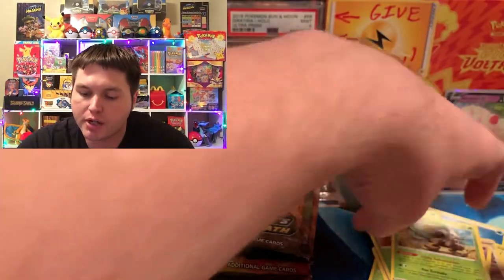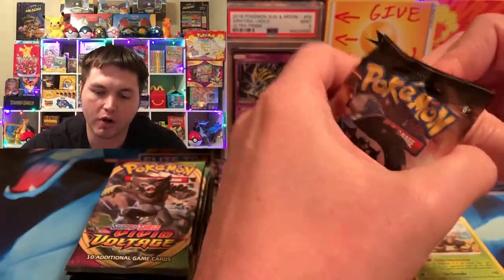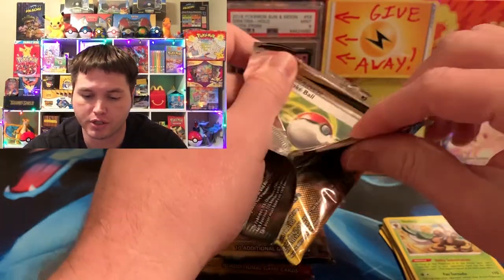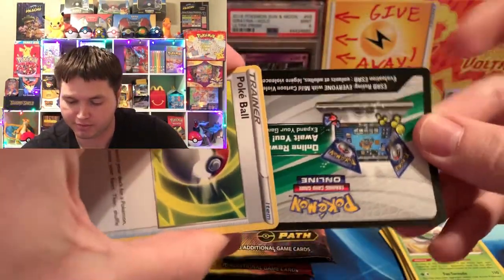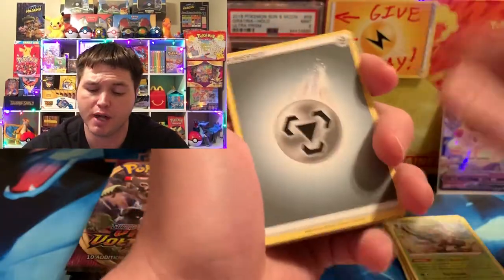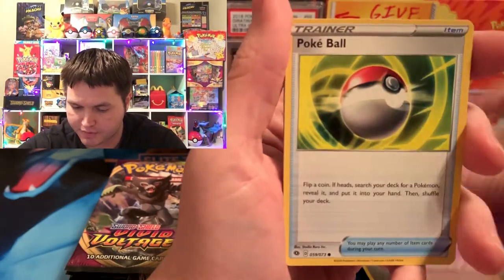We got a regular rare Shrimp Tree going into the second pack of Champion's Path. The cards we're obviously looking for in Champion's Path is the Shiny Charizard V and the Rainbow Charizard VMAX. I did not get any Rainbow Zards from this set yet, but I do have two Shiny V Charizards. So that's pretty awesome. Let's see if we could get that Rainbow today.